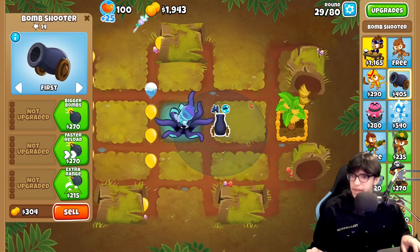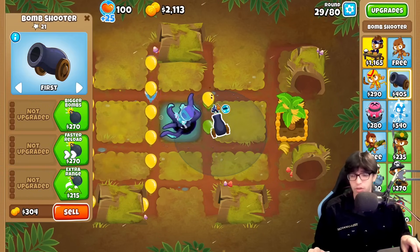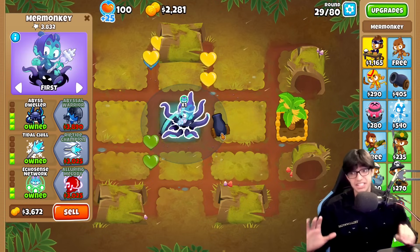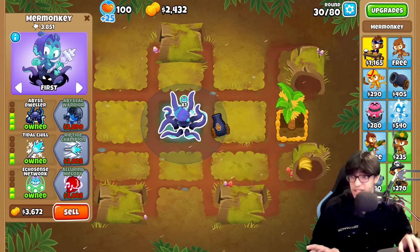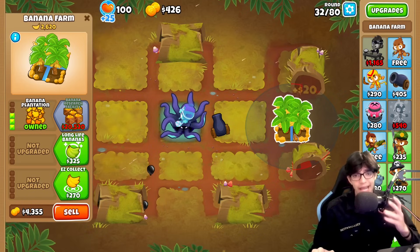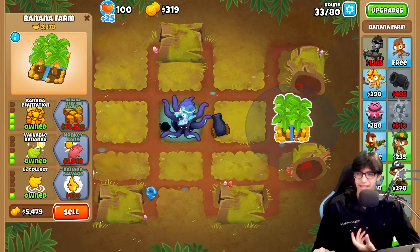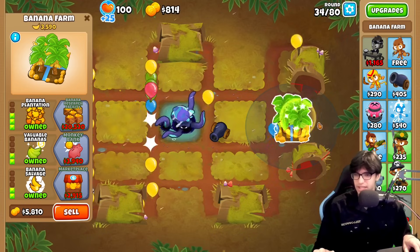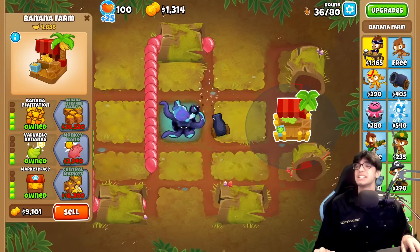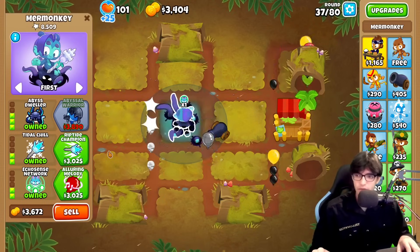I thought that buff would have only been for other mermonkeys or maybe just other magic monkeys, but this affects the cannon so it goes for every single monkey. I do wonder — does that buff the true sun god or the VTSG? Because every little buff on a VTSG counts, that thing is strong as hell. Let's go for a little banana plantation because who doesn't love one, and I'll go for valuable bananas and banana salvage in the marketplace. We've got a 3-2-3 banana farm and a 3-2-2 mermonkey.